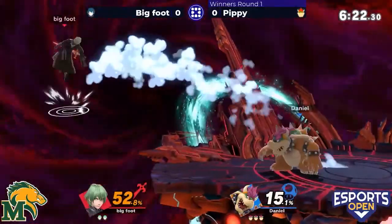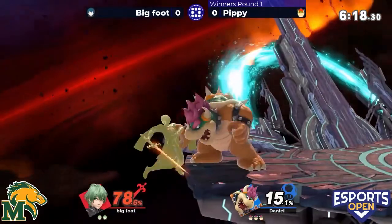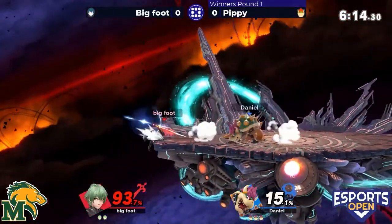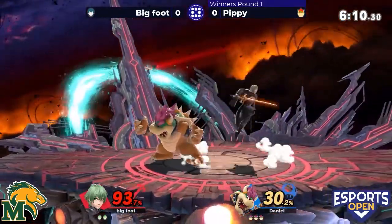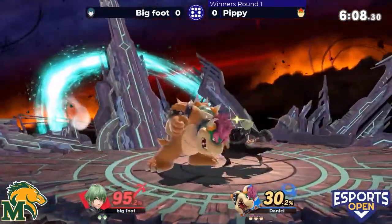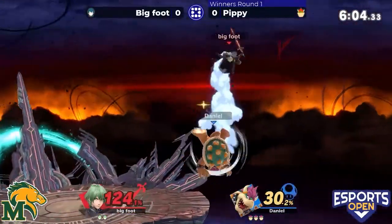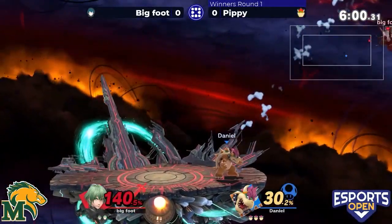Going for another down B and armors through the hit but gets hit on the backswing. Throwing Bigfoot off stage, trying to set up some ledge pressure, but that forward air knocking Bowser away. Down throw, neutral B to cover that landing.